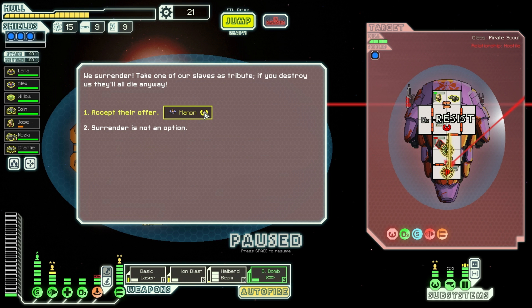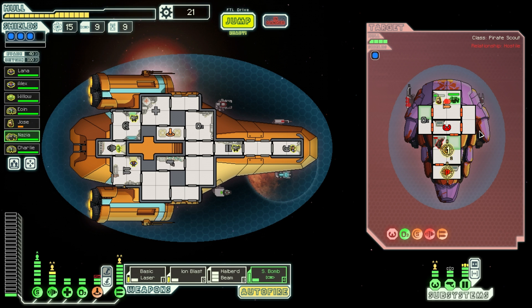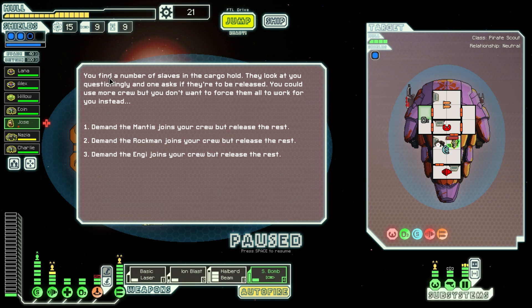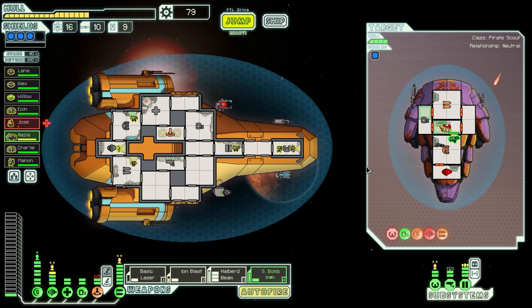They want to offer Manon, a super-skilled pilot. But if you destroy us, they'll die anyway — surrender is not an option. Let's stop the halberd beam and keep shooting at the engine. You find a number of slaves in the cargo hold — they look at you questioningly, one asks if they're to be released. You could use more crew but you don't want to force them all to work for you. We demand the mantis — yes, we get the mantis! He says he's on board if it means getting to kill some rebels. We drop the rest at the nearby station. We got another mantis in my boarding party!